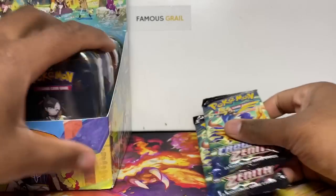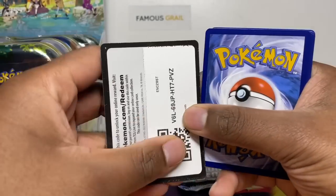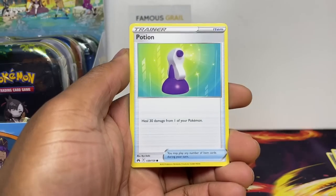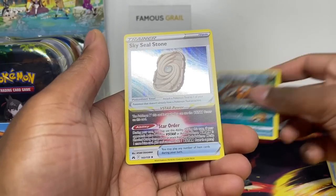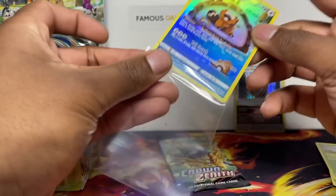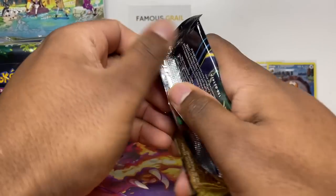It's 20 packs total, so we'll go straight to the rare. Let's go — one, two, three, four. Come on, hopefully we can get some bangers today. We got Mr. Mime, and then a Sky Steel Stone holo — double hit! I always feel like the mini tins have great pull rates. Pokemon GO and Celebrations mini tins — I've pulled so many bangers from those.